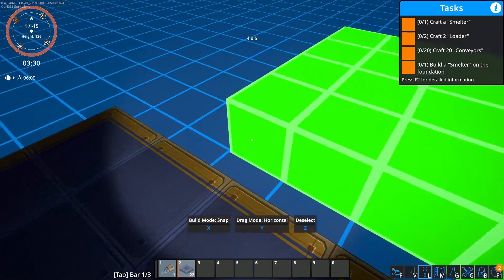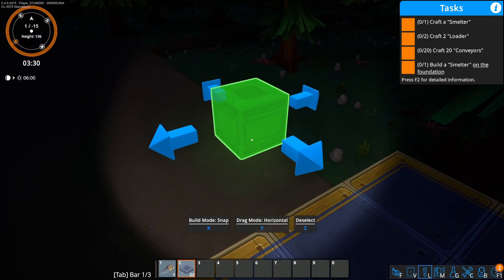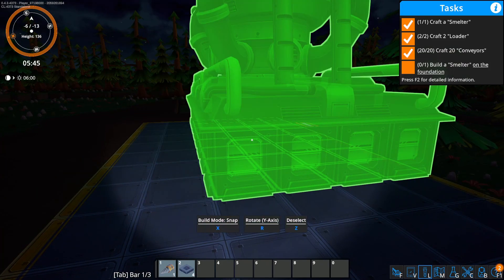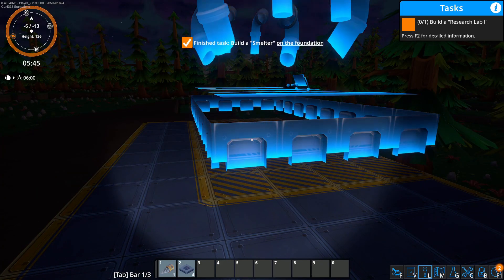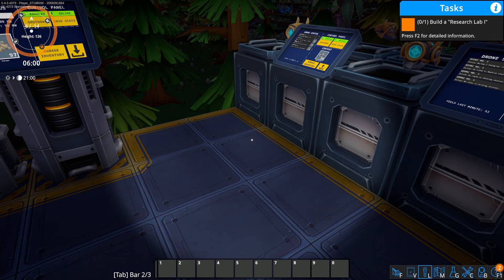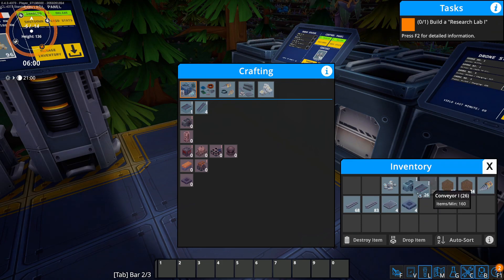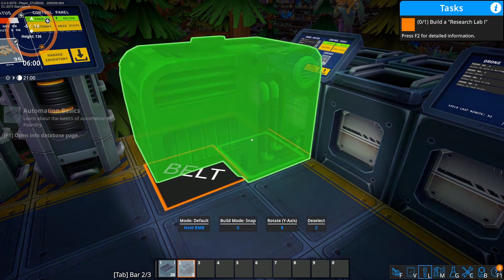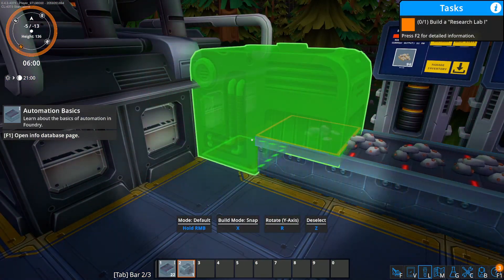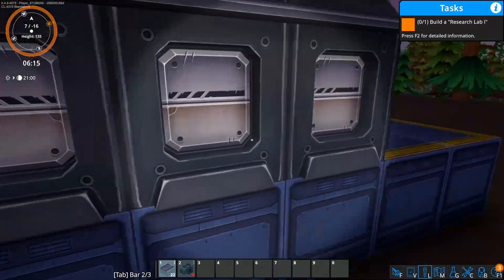The first thing we want is a smelter. Instead of the primitive smelter where we manually load things, we now get an automated smelter. It has ports on every single side, which is really nice and convenient. We have loaders — basically inserters — and belts. The loaders look large but work quite neatly; you toggle them between input and export. By default they're import mode, and they turn orange when set to export.